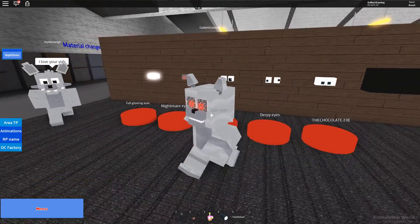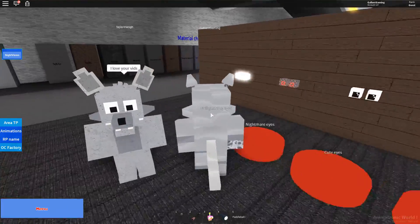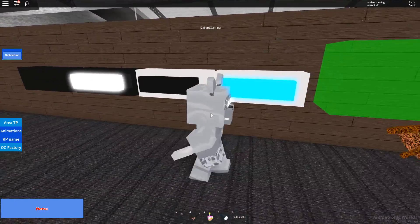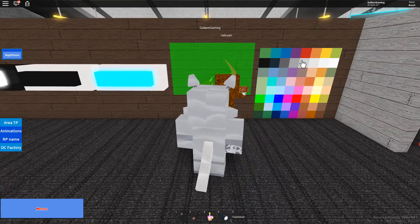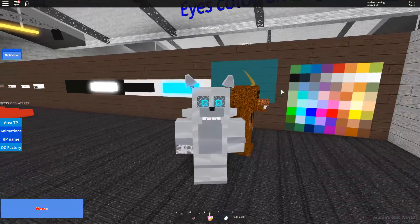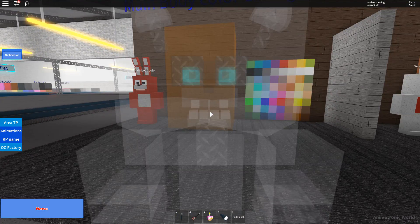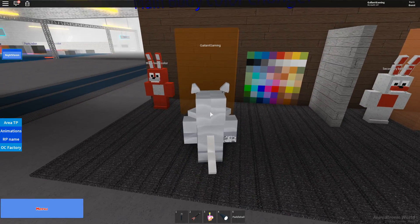That looks too evil, let's go with this — nope, it didn't even work. That's okay. We need eyes in there somewhere. Oh, that's a pretty cool dragon, I like that, reminds me of Spyro. Let's give myself nice blue eyes. That's nice, this is nice. He is a Fun Time model.